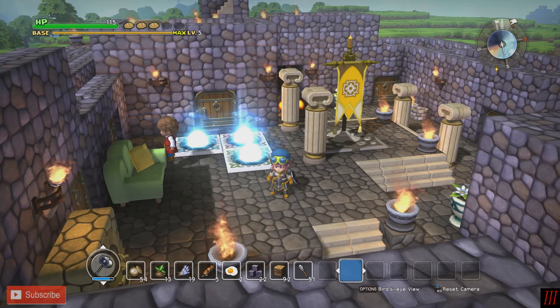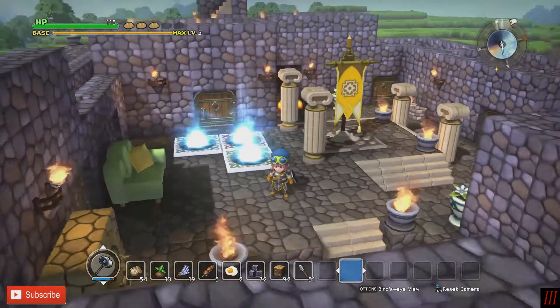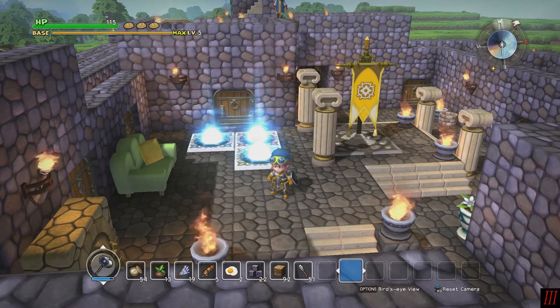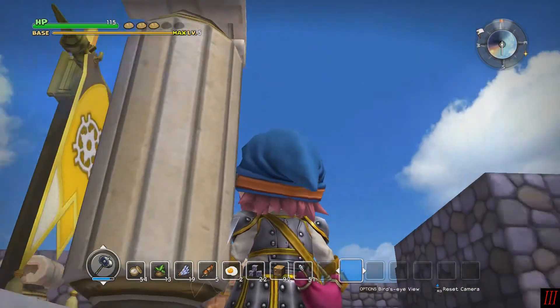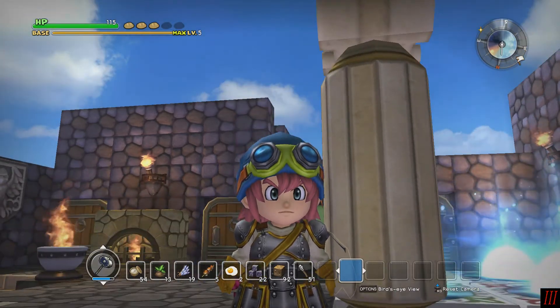What is up my people? LP3rdGamer here. Today it's more Dragon Quest Builders. Last time, we fought the Golem and victory was had. Cantlin is saved. The light has returned, the sky is all nice and blue. Man, I look awesome.